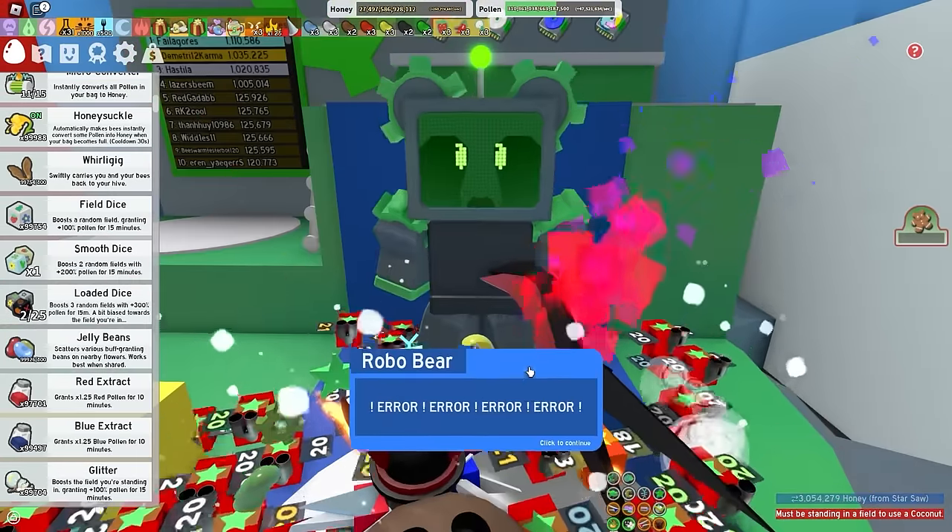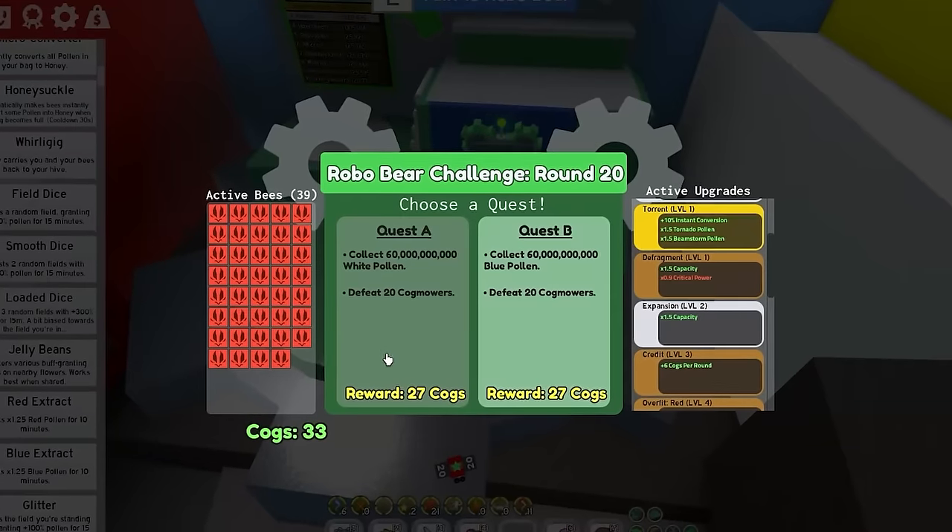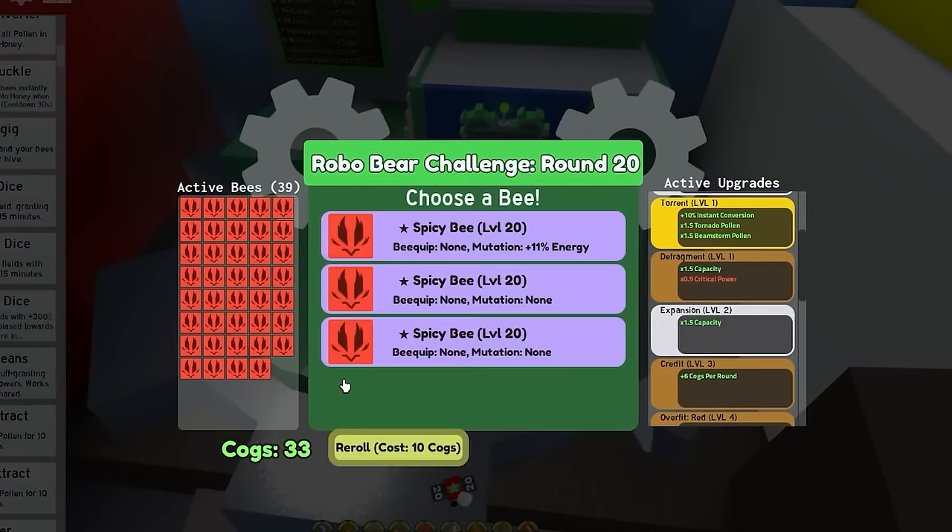In round 20 — please give me some red pollen. White pollen? Why? That is a scam. Okay, that is why you have quest reroll, boys — for garbage like this. I'm just gonna get my special bees. Reroll. That is a scam. Reroll again. Let's just get some more pollen.